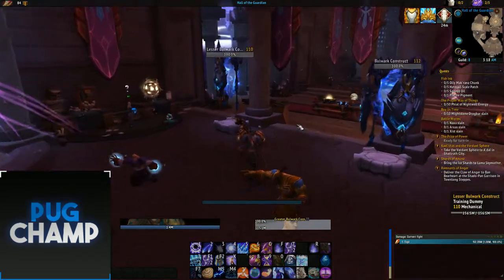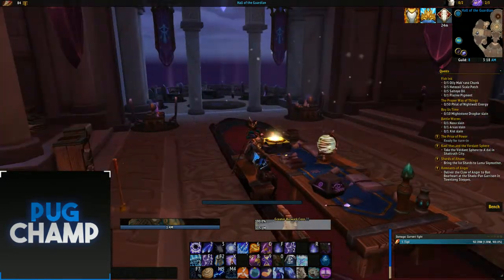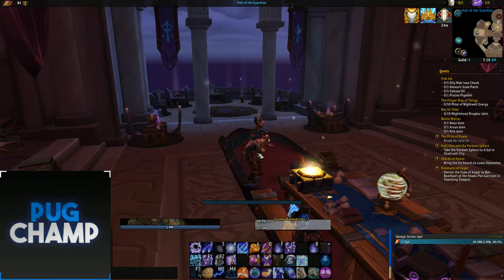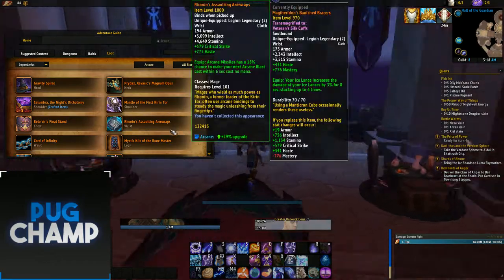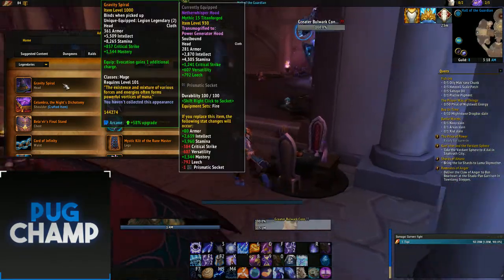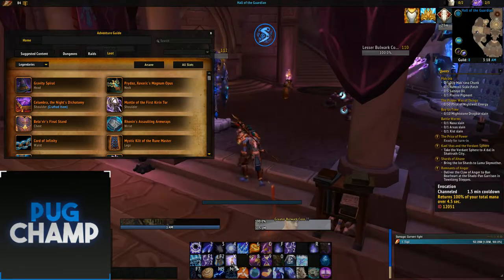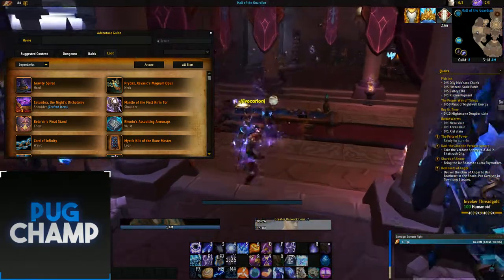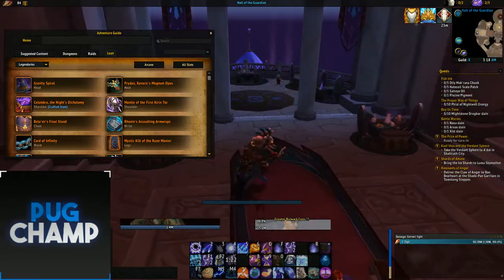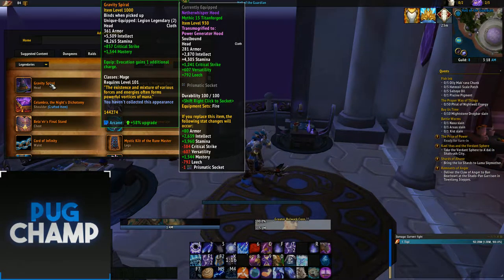Hi guys, welcome to the arcane mage guide for 7.35. In this guide I'll be going through the AOE and single target legendaries, talents, and rotation. For arcane, the main legendary you want overall is the headpiece, because evocation grants one additional charge, which is the main way you get mana back — returning 100% of your total mana. Since the only thing limiting arcane mage damage is mana, having two evocates increases your damage by so much.